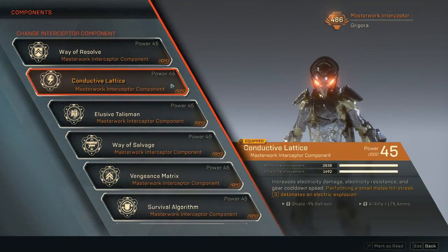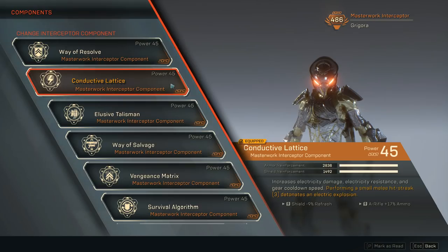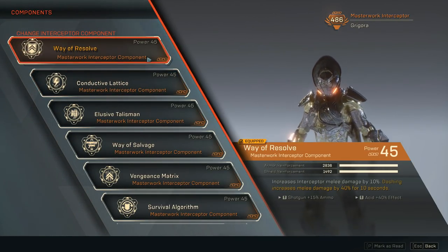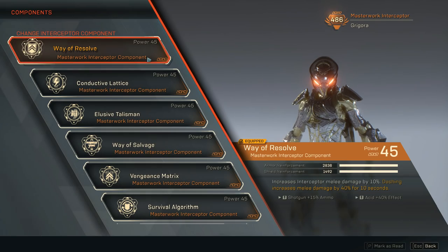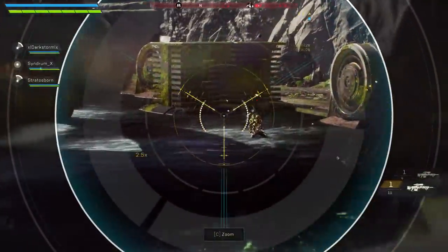We also have Conductive Lattice, which increases electricity damage, electricity resistance, and gear cooldown. Performing a small melee hit streak — hitting an opponent 3 times — detonates an electric explosion, helping us maximize melee. Then we have Way of the Resolve, which increases Interceptor melee damage by 10%, but dashing 3 times increases melee damage by 40% for 10 seconds. I recommend dashing 3 times to have Way of the Resolve active for longer.